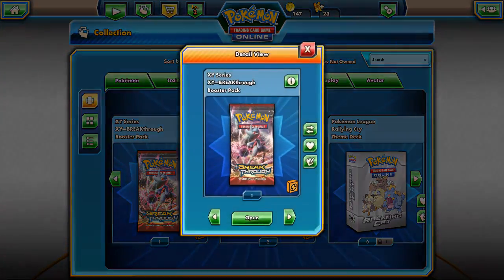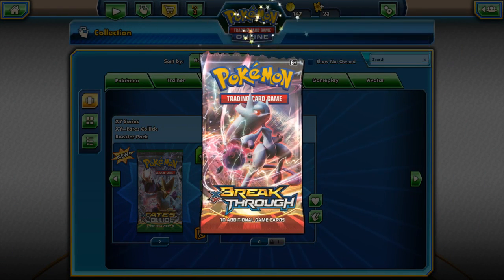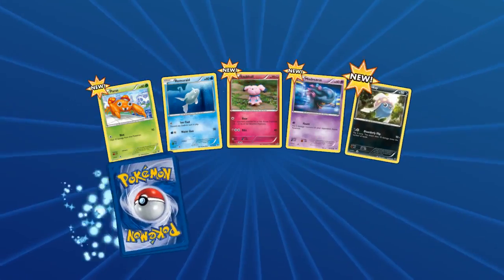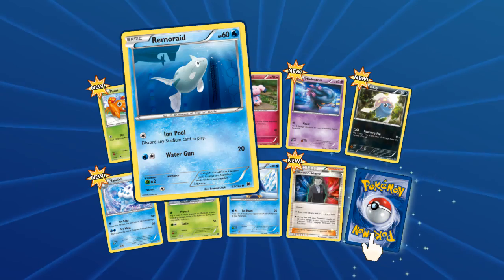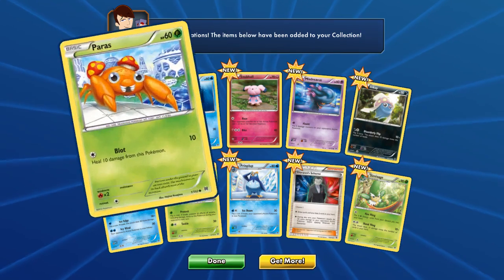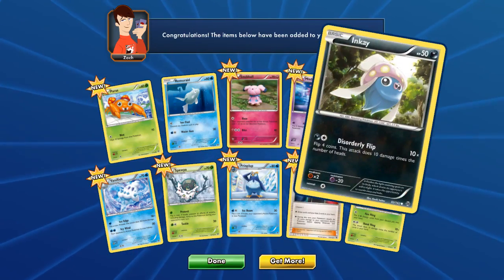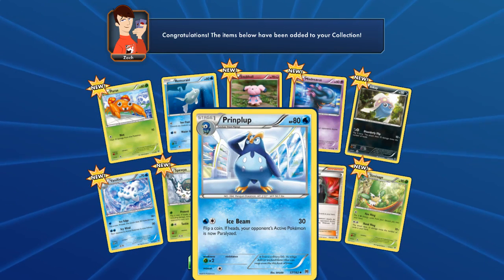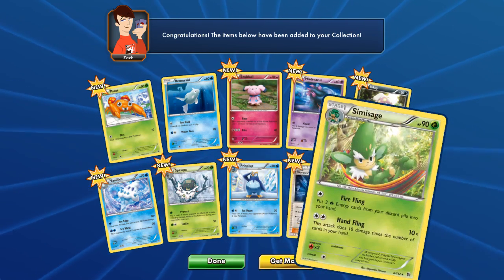We're saving Base Collide for last. Let's try like that — maybe we'll get something better that way. We get Paras, Remoraid, Snubble, Mischievous, Inkay, Vanillish, Surskit, Prinplup, Giovanni Scheme, Simisage.